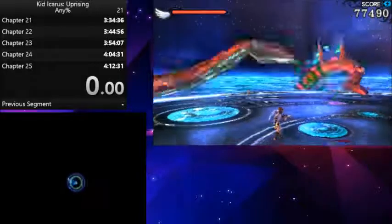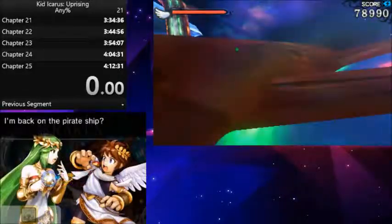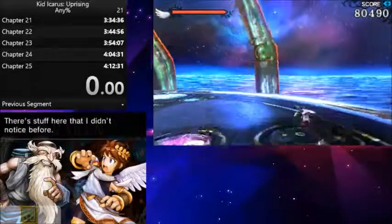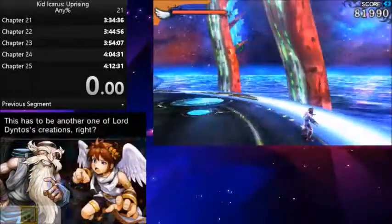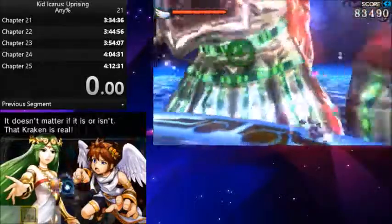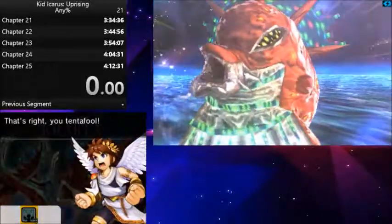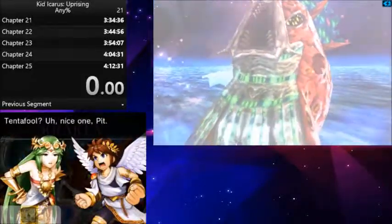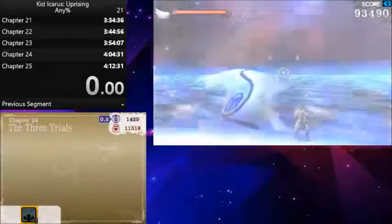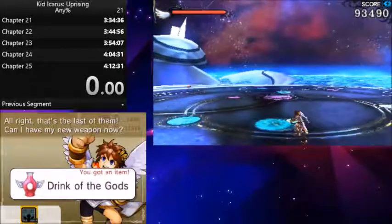Last boss out of three is a Kraken — hope you guys didn't miss this guy, all the way back from Chapter 8. One Char-Shot still takes off the tentacles. And Pit apparently plays Pokémon for tentacle names. All right, that's the last of them.